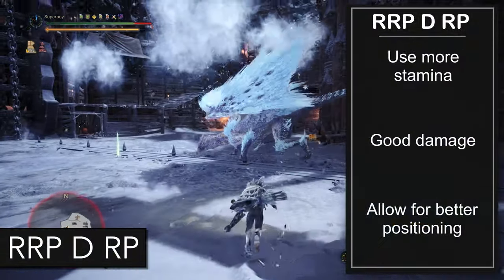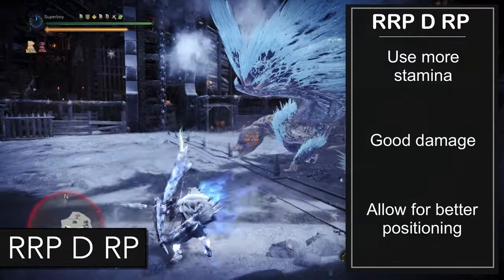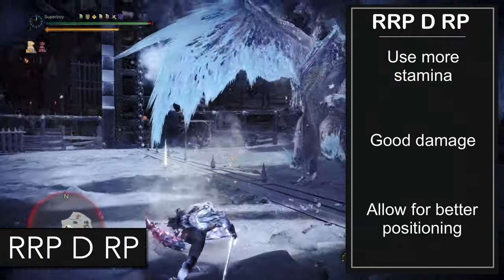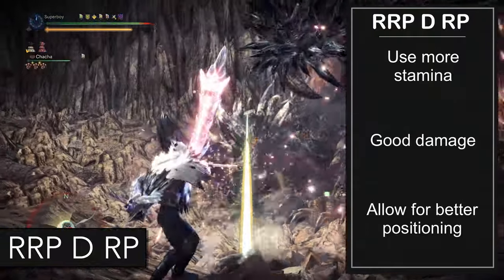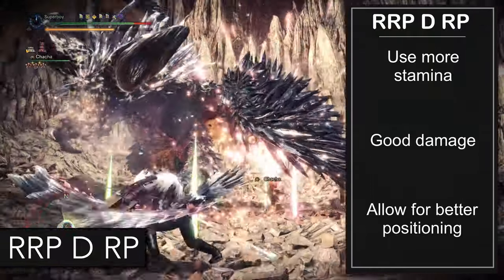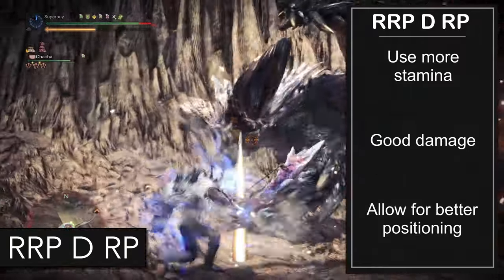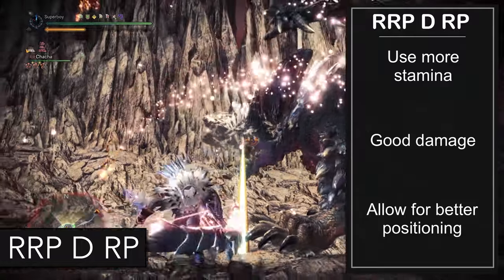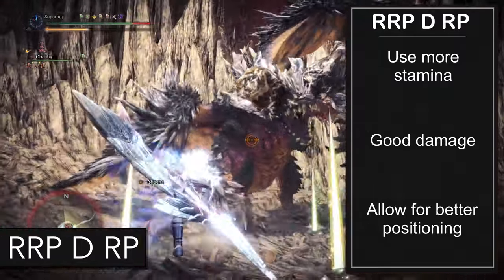Another one I like is Rapid Rapid Power, Dash, Rapid Power. It does the same damage, but since you dash twice, it's a little less stamina friendly. Also note that if the monster claggers very far away — like in this clip — you can dash twice to close up the gap. It does the same damage but of course uses more stamina because you dash one more time.